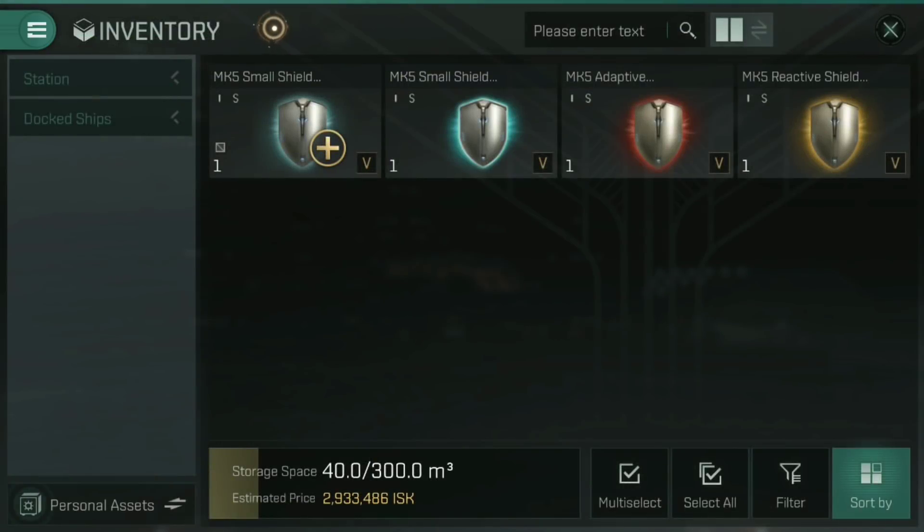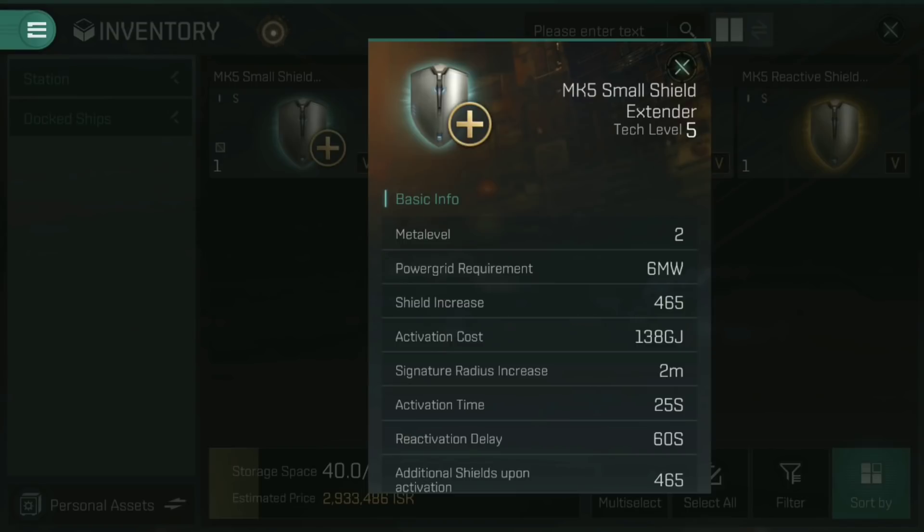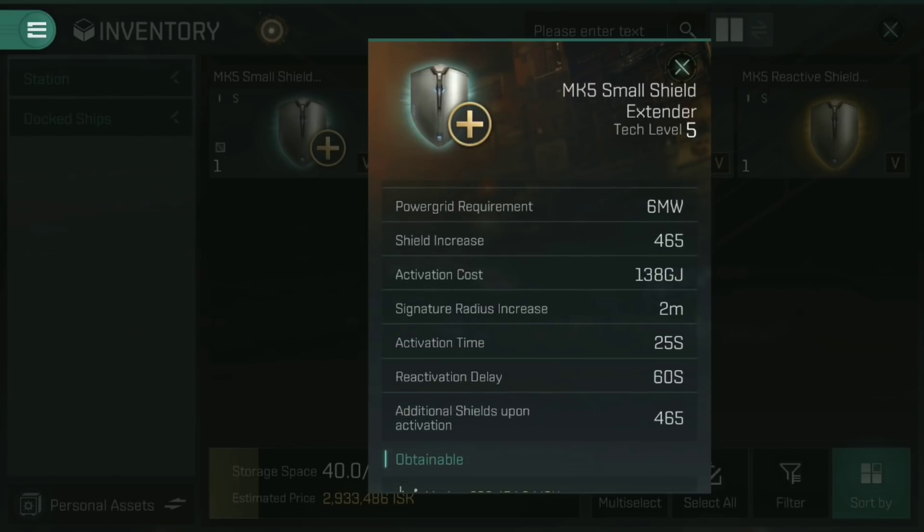Instead of armour plates, we have shield extenders. The Mark V small shield extender gives a passive 465 additional shield points, and activating it gives an additional 465. Like armour plates, activating it uses a large amount of capacitor — 138 gigajoules — and it has a reactivation delay of 60 seconds. It stays active for 25 seconds; if you haven't used the full shield boosted amount in that time, any remaining dissipates. By having this fitted, the ship's signature radius is increased by 2 meters, making you a little bit easier to hit and lock onto — whereas armour plates slow you down, extenders make you easier to lock and hit.